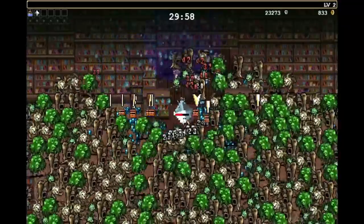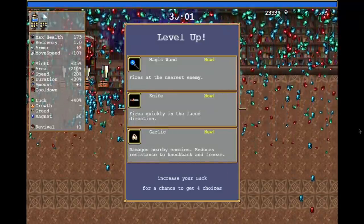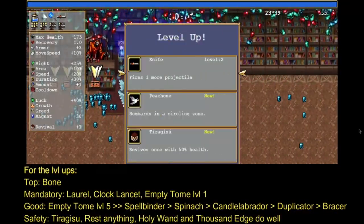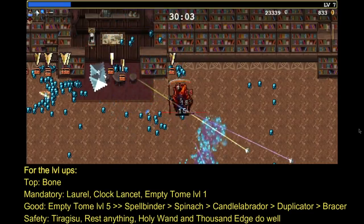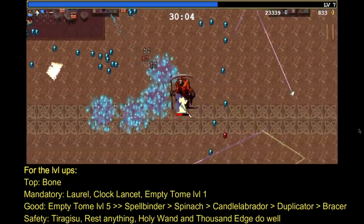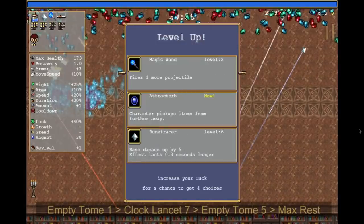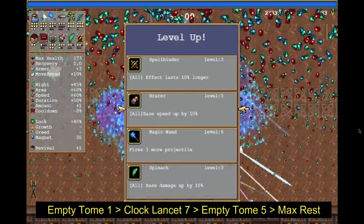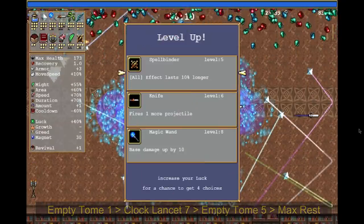Step 4: Now it gets exciting. Once you hit the 30-minute mark, rush to the red experience orb. On the way there you should level up a few times. The top priority is Bone, more on that later. If you can, pick up Laurel, Tiramigou, Clock Lancet, and Empty Tome level 1, but do not go further — these are the main important ones to keep you alive. Otherwise focus on Spinach, Duplicator, Cat Labrador, Spellbinder, and Brazor. Listen carefully: do not upgrade the Empty Tome right away. Get the Clock Lancet to level 7, do not max out any other weapon, then get Empty Tome to level 5. This works because of a game quirk where the game does not apply the Empty Tome cooldown bonus once the weapon is already maxed out — the weapon has to level up for it to apply.